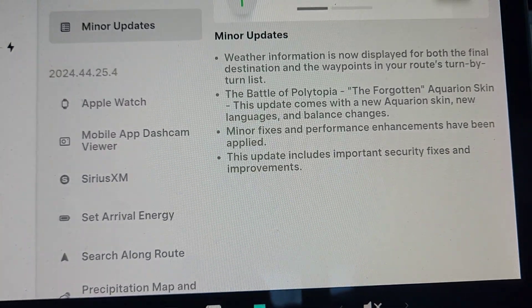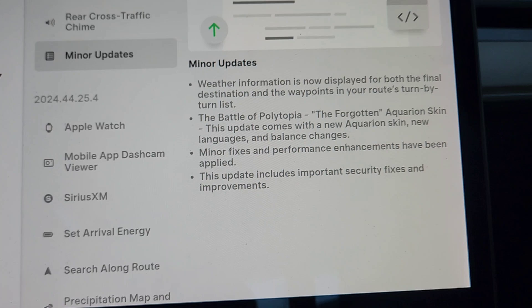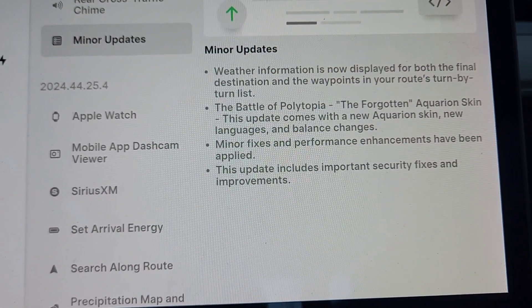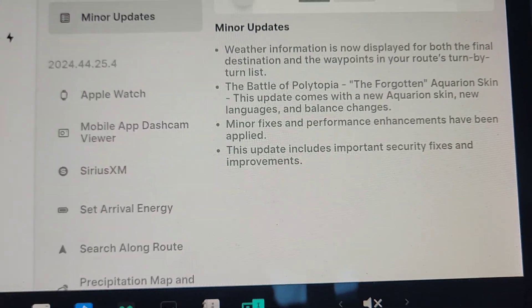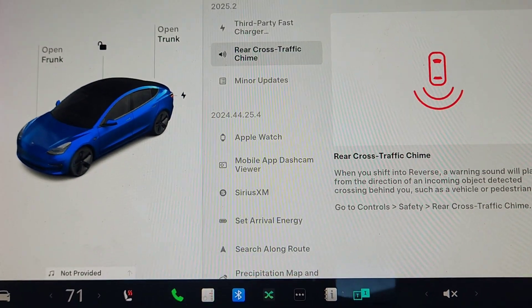There are also some other minor updates. The weather is now displayed both for the final destination and waypoints. There's a new skin for the Battle of Polytopia if you play the in-car games. There are also security fixes and other minor fixes.